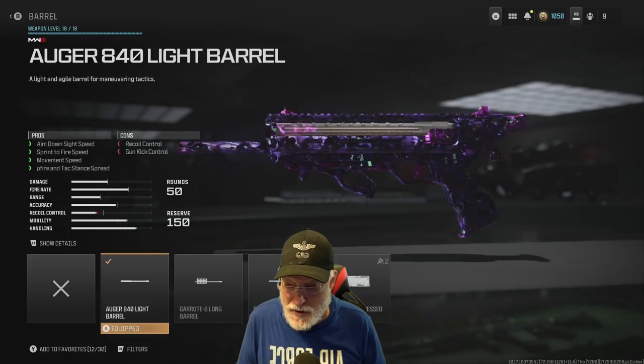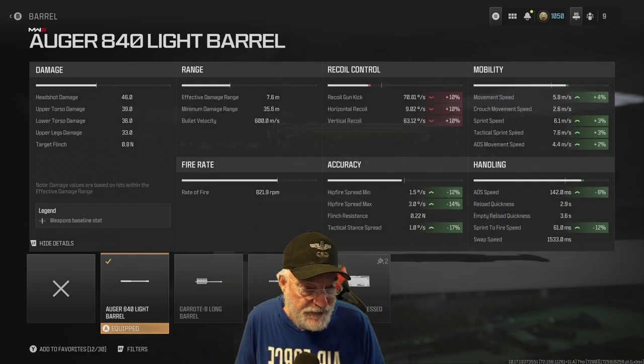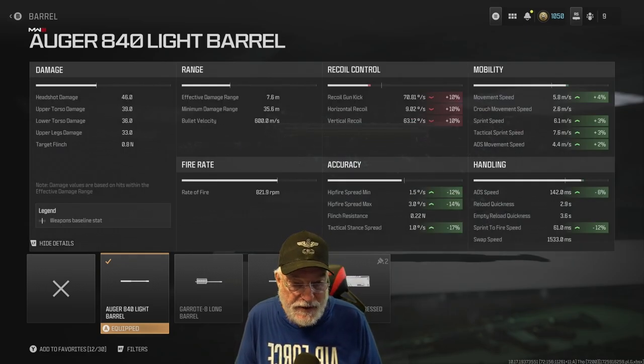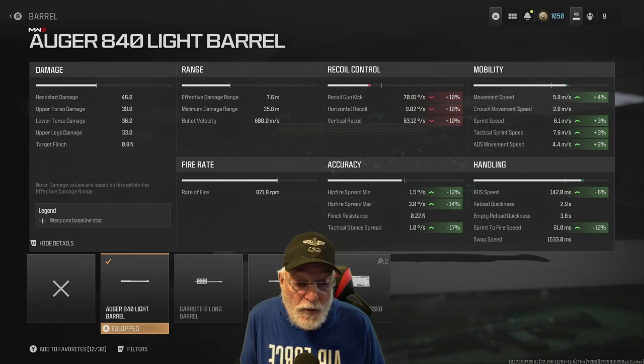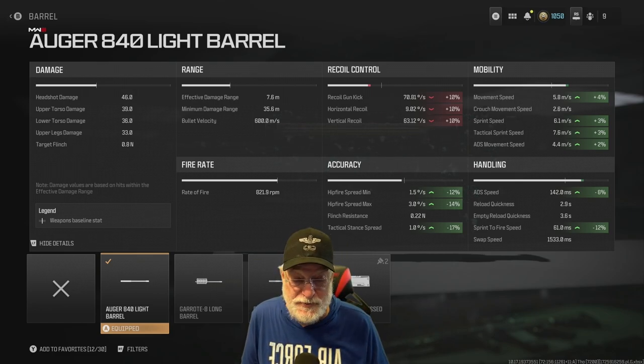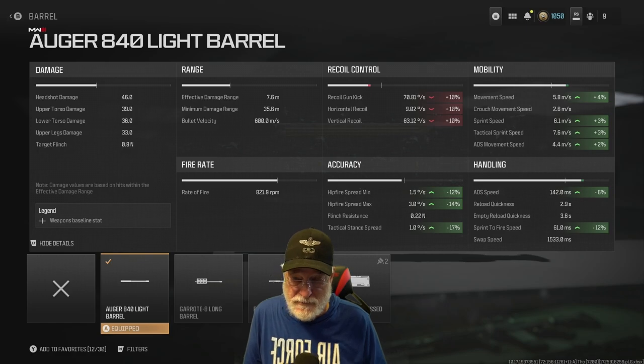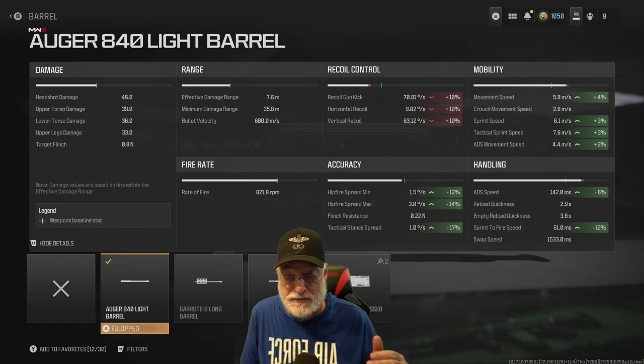The Augur 840 barrel — you can see that increases ADS speed and sprint-to-fire speed. TAC stance spread is only one degree per second. These are composite numbers. One degree per second. That is very, very precise. And you can see what else it does: recoil control.